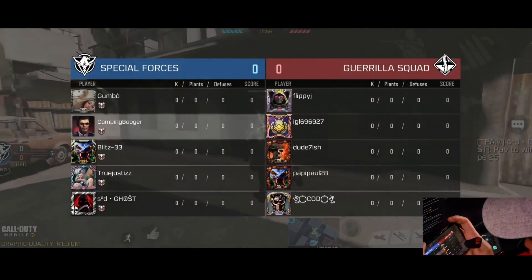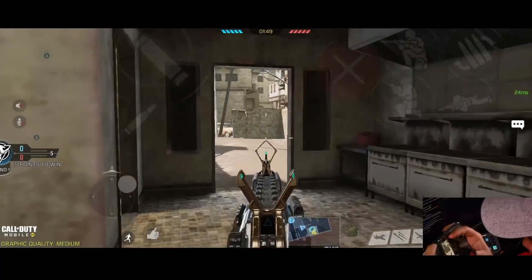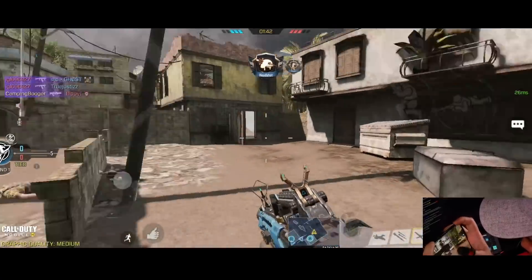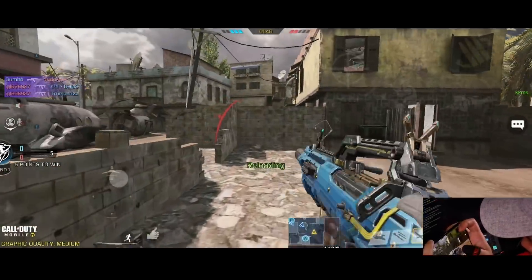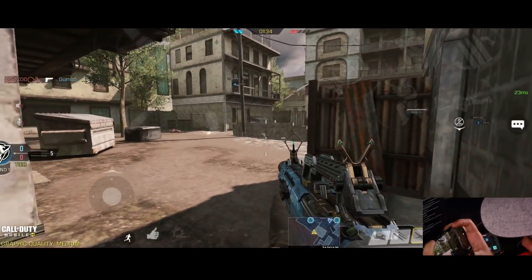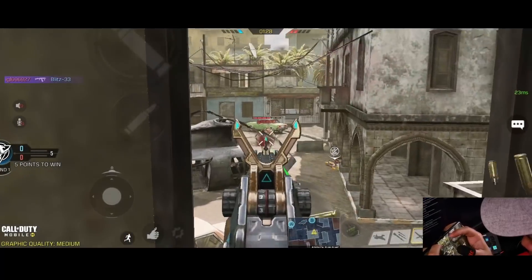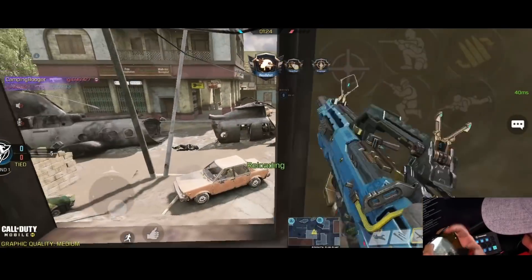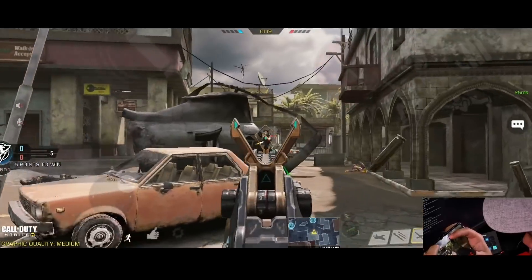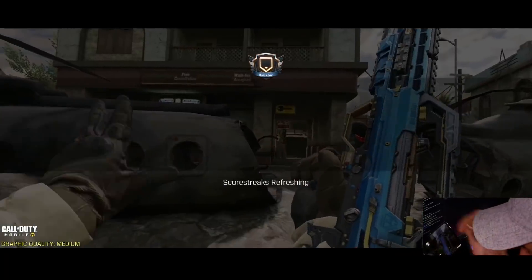This seems like a solid team we're going to be facing. This guy says 'pay to win Type 25, huh?' Enemy down — okay, that was pretty good. Where am I getting shot from? That grenade just came out of nowhere — last man standing, finish it. I thought I was gonna lose that one; he had a sniper.